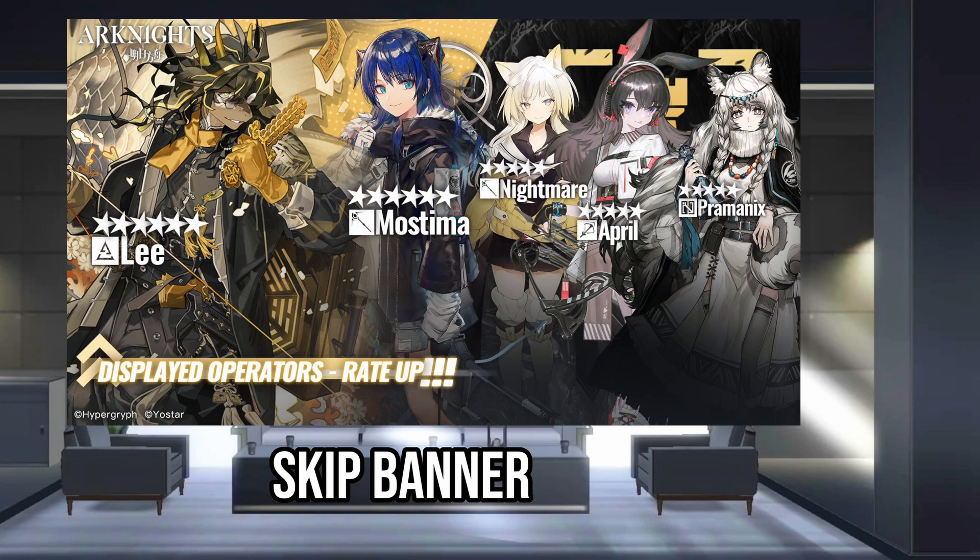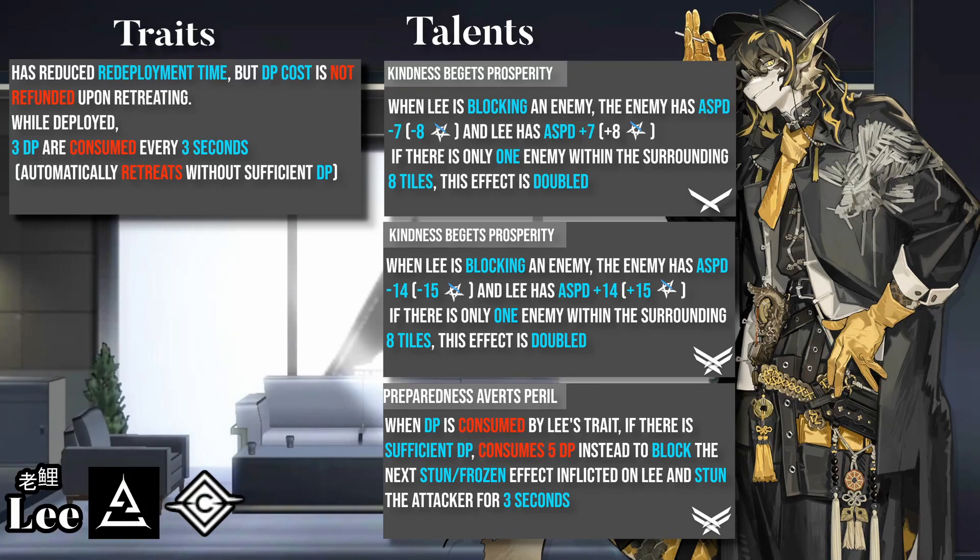I think this is a skip banner, but let's take a look at the operators. Starting with Lee, a DP-drains specialist who has short redeployment time, but also drains DP when on the field. Lee's talents give him extra attack speed, lower blocked enemy's attack speed, and let him negate a stun or frozen effect while also stunning the attacker. Lee's attack speed talent also has double effect if there is only one enemy nearby, making Lee a great duelist.